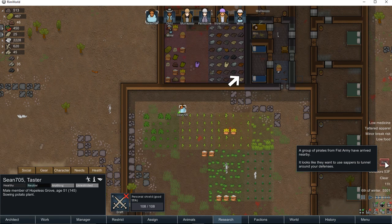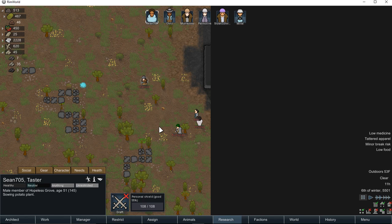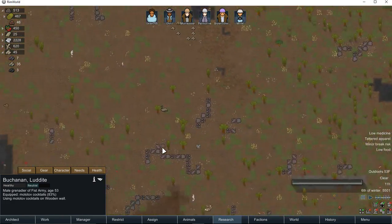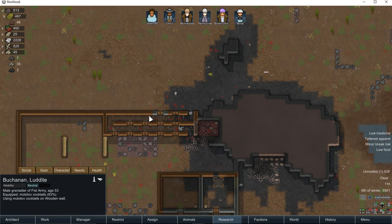We have a raid. They want to tunnel around our defenses, and it looks like they're going to attack straight away. They have a knife, EMP grenades, a wooden club, and Molotov cocktails that they're going to use on a wooden wall. So I'm guessing that'll be one of these walls here — hopefully they'll still go around.